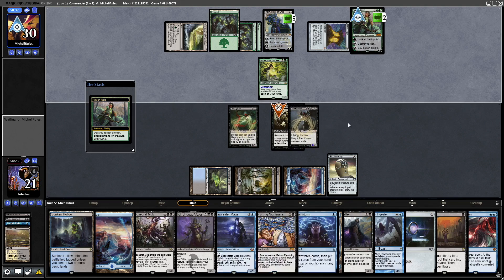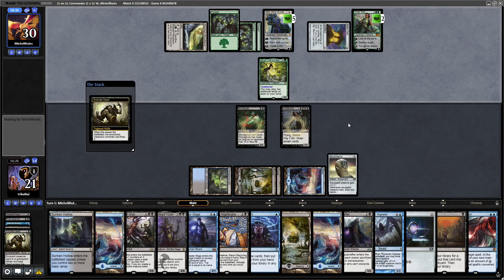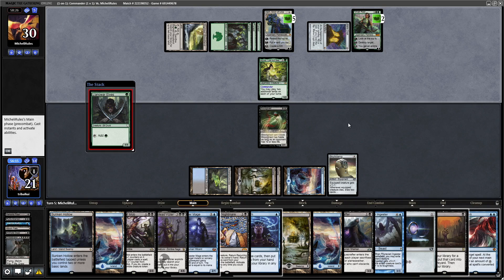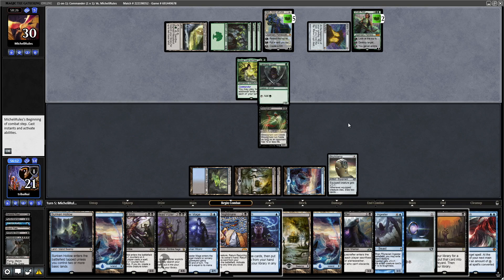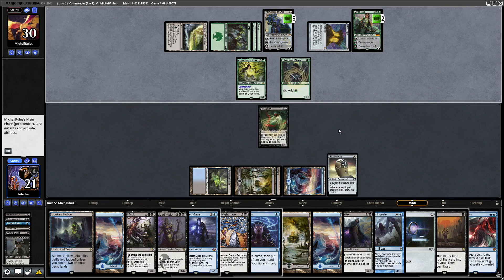We'll pay seven life here to draw some cards, and then we'll allow our opponent to destroy Griselbrand. Our opponent decides to go for a mana dork as well, which somewhat switches off the Playcraftor. They decide not to swing in; our Blood Ghast actually can't block that, but they decided not to swing in anyway.